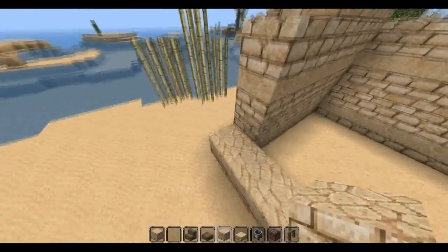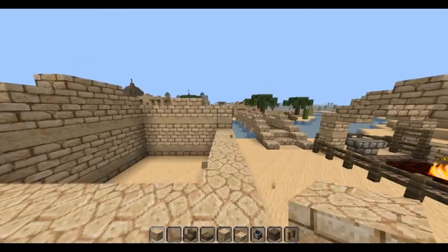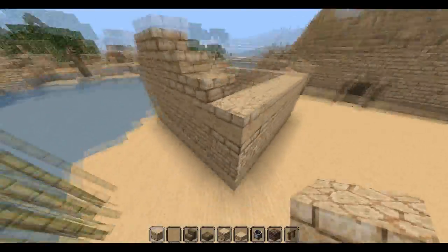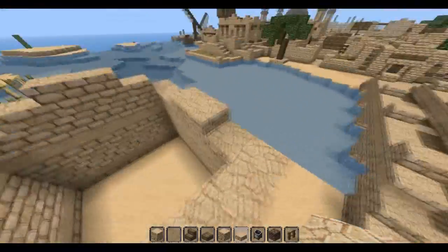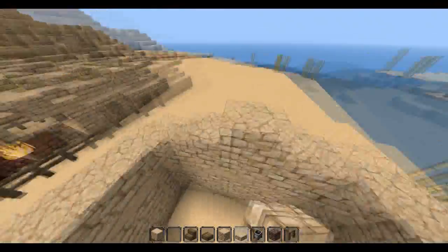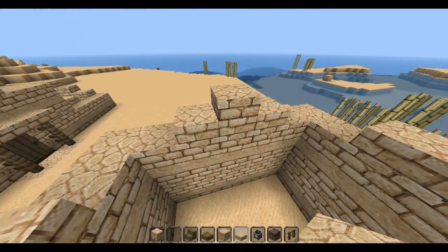There we go! I want to build a prison. I had the idea - I want to build a prison in this style, that could be quite cool. That's my next project, we'll do it tomorrow. I'll have to write that somewhere else before I forget. Oh, my nose is itchy.